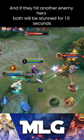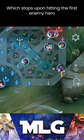Ultimate: Moskov throws a huge spear in a straight line, which stops upon hitting the first enemy hero. It then explodes and hits all enemies behind the target.